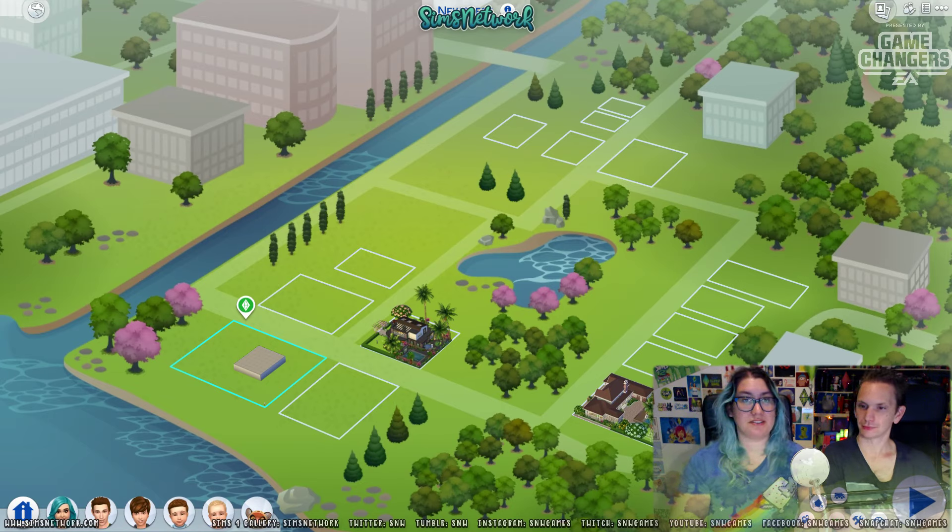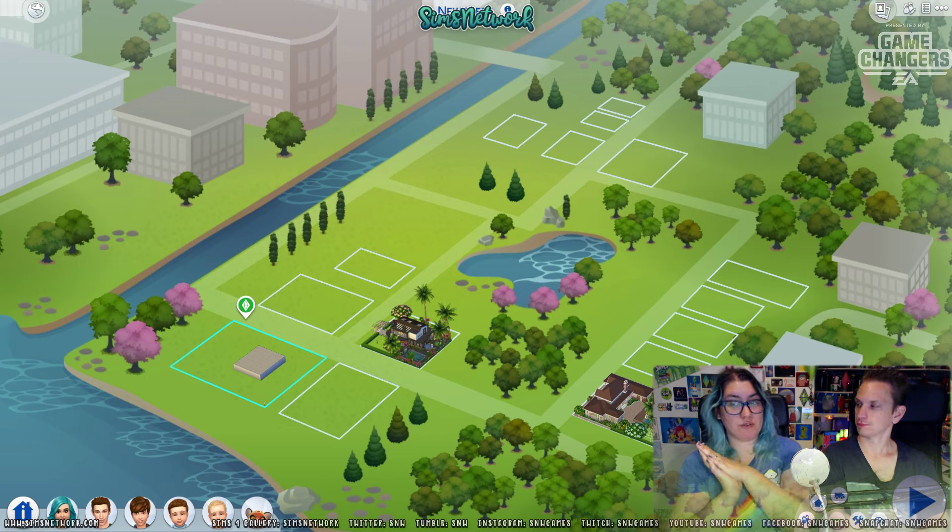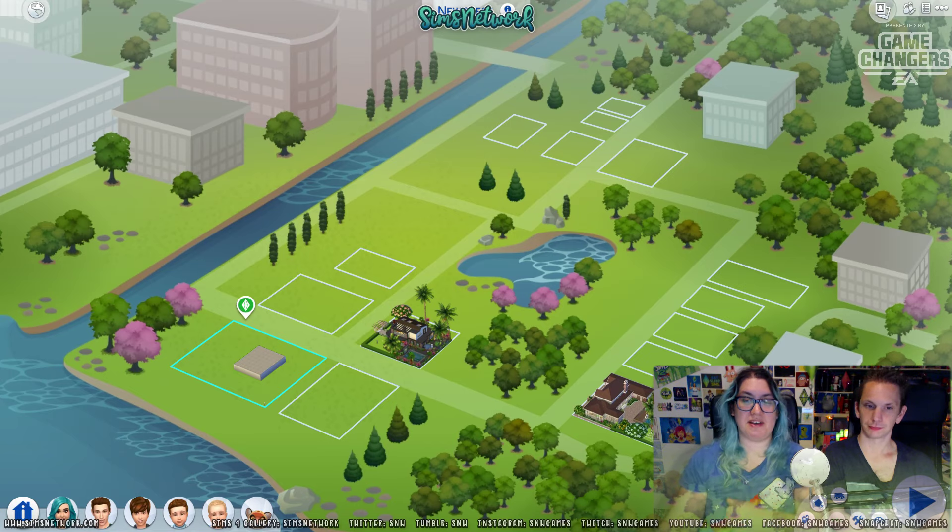We have early access to the Moschino stuff. I wasn't sure how to pronounce it, so I have to get used to it — Moschino. Also, this video will be Create a Sim. I think that video will be a bit too long to also include Build Buy, so that will be a different video. And I'm hoping to also squeeze in a bit of gameplay in the Build Buy, but we'll see about that later.